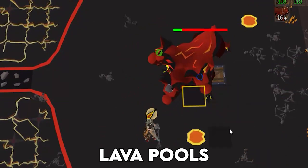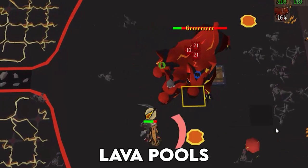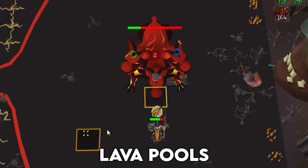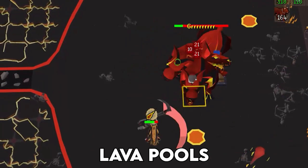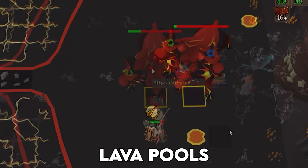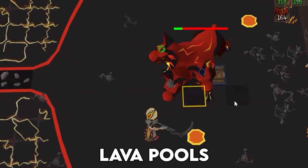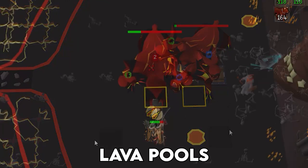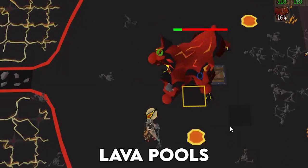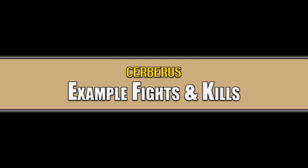You cannot avoid the prayer drain whether praying correctly or not — the only thing you can mitigate is the damage by using the correct overhead prayer. The last mechanic is the lava pools, which can be incredibly deadly if paired with a summoned souls attack simultaneously. This is indicated by 'Gurr' above Cerberus in text form. Move away from the lava pools — standing on them or adjacent squares deals rapid heavy damage. Move a few tiles away and continue. Three pools spawn each time.